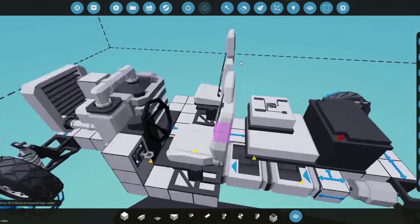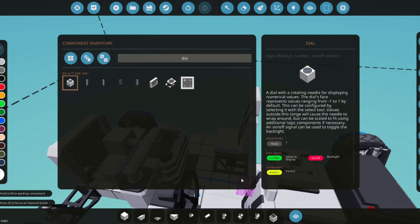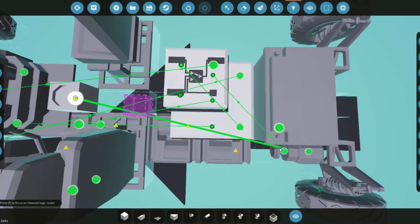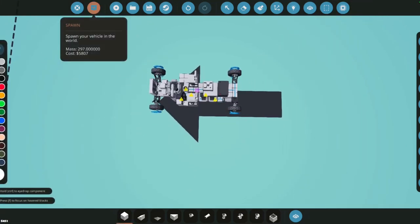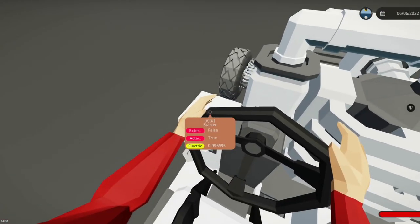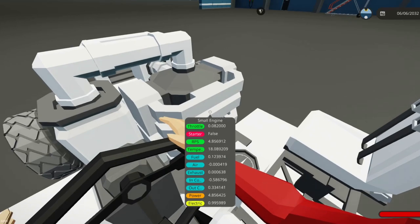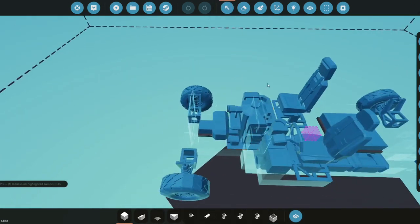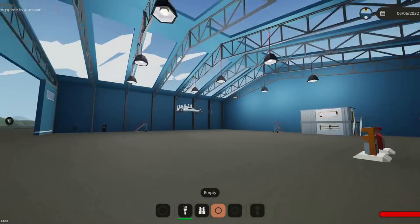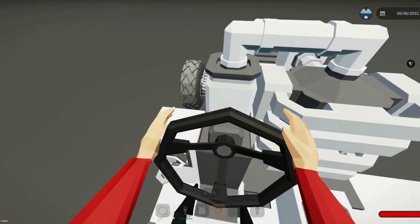We grab a dial and place it to display wheel spin, then connect the wheel spin number to it. Now we spawn it in for the first time to begin fine-tuning. It's idling at 4 RPS. Before optimizing gear thresholds, set the RPS limiter: for a rally car use about 30 RPS max, for a small cruiser 5 RPS, and for a regular simple car 12 RPS works best.